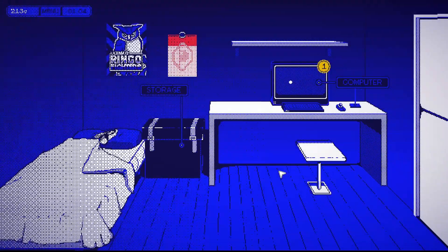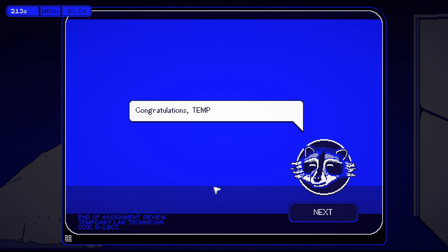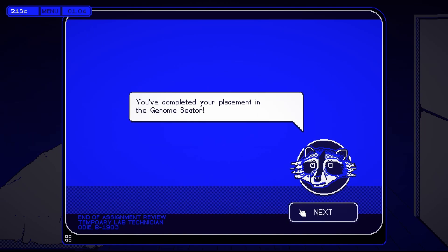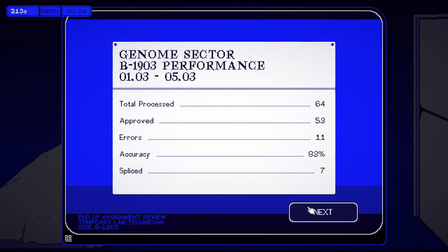Exit, sleep. They could do a review of my room and they'll see that poster. Performance review — start the review. 'Congratulations temp, you've completed your placement in the genome sector. Shall we see how you did?' I only had 11 errors — not bad.